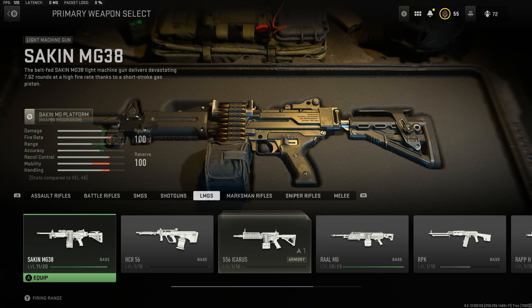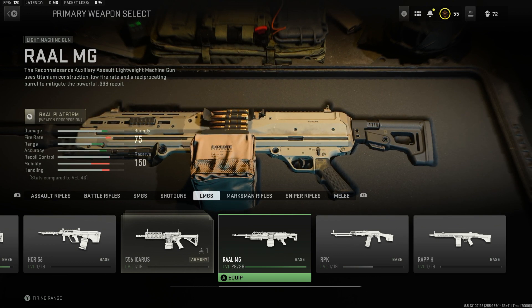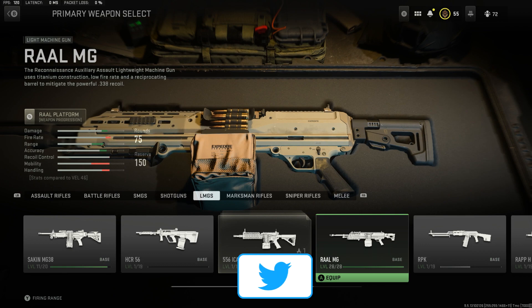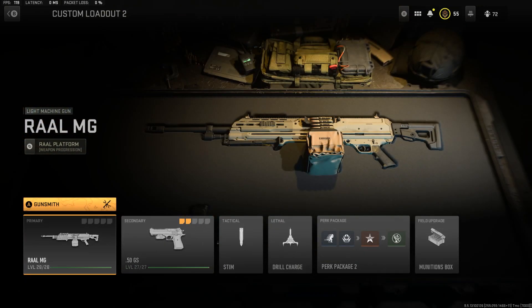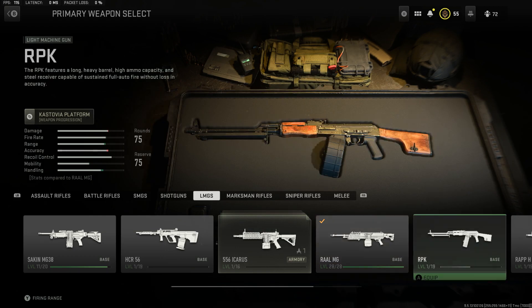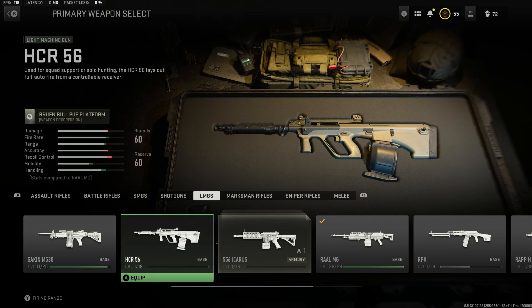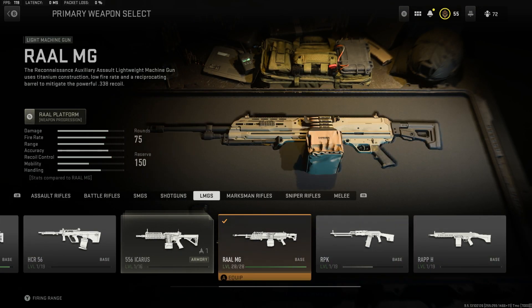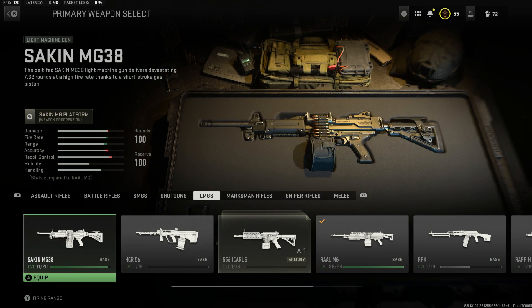For SMGs and all the other categories, I'll give you one or two picks, but for LMGs you've got to max out the whole thing. The number one I've heard from JGod is the Raal MG - apparently it's going to be a force to be reckoned with, and it's the highest-level LMG in the whole category. Put up the Raal MG whenever you get a chance. It's got really good fire rate, a decent amount of ammunition, and you can customize it to your liking. The other popular ones to focus on are the MG-38, the HCR-56 - which is part of the Bruen Bullpup weapon platform - and the RPK and Rapp-H are going to be a mixed bag. I'd gravitate towards the Raal, the HCR, and the MG-38.